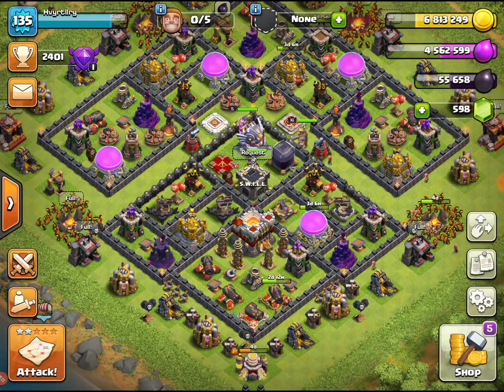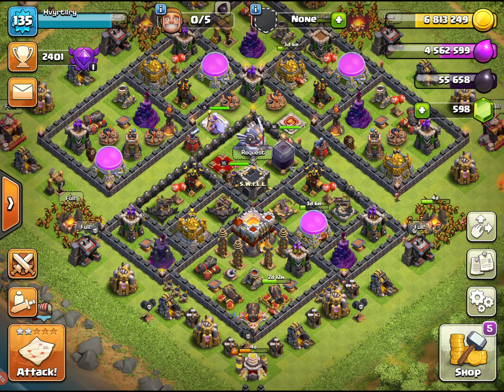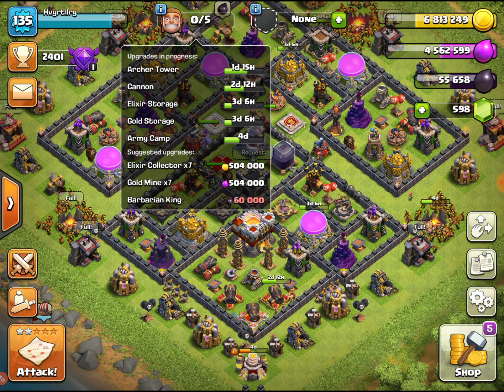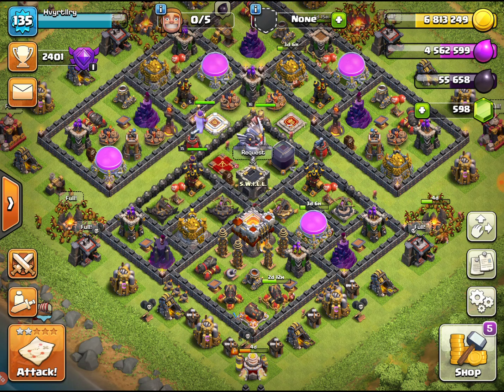I got all this loot from yesterday — I had zero. I got no available builder, that's the only problem. A day and a half before I get another builder, but I do have some gems so I can speed some upgrades up if I need to get something built or upgraded ASAP.